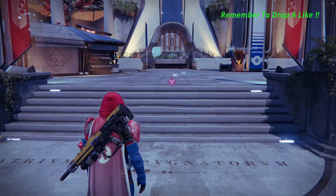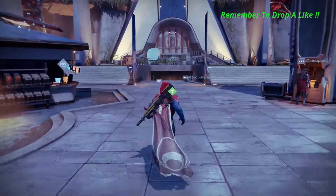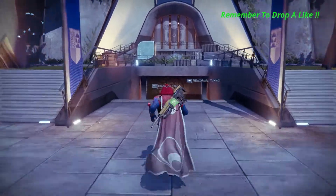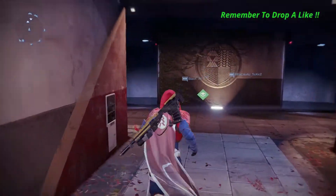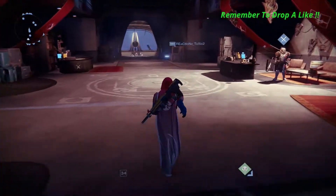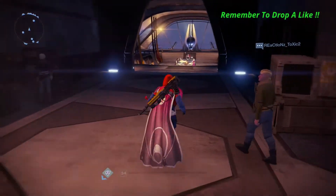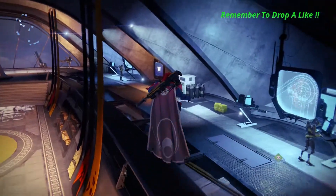Alright guys, so we just dropped to the Tower, and now we're going to see where we need to go to claim our Stranger's Rifle — purple legendary, whatever you want to call it. I have a little quest right there that I'm going to turn in for errors, but we're not worried about that right now. We're just going to go see what the Stranger's Rifle is all about.